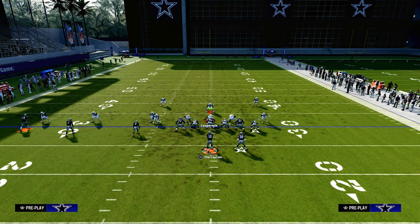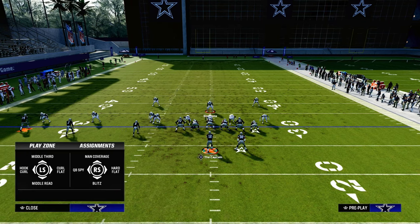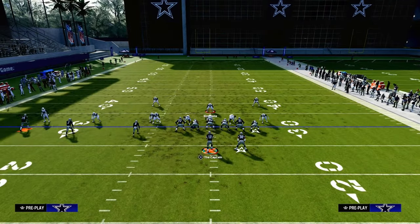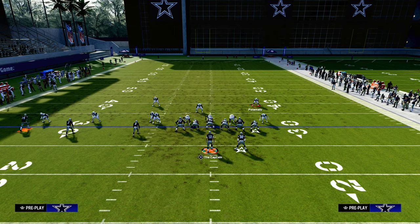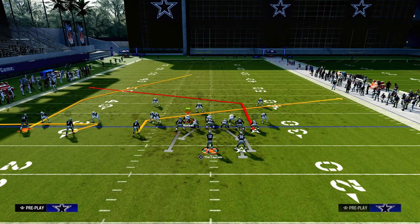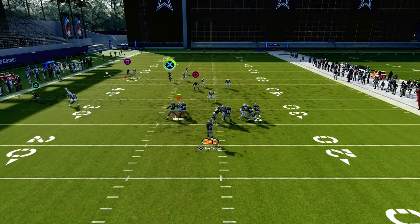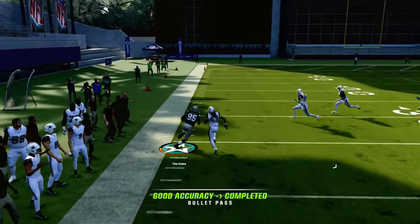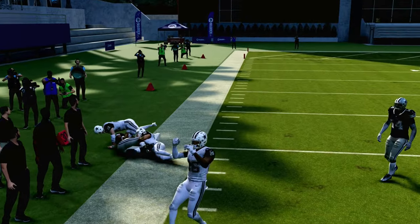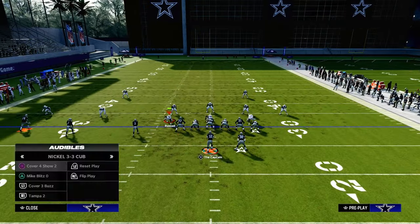Let's say your opponent decides to go to a cover one style of defense. It might look something like this — they have this guy on this guy, this guy here, and maybe this guy on a flat zone. You're going to have your zig against this, but they do have a hard flat, so just understand that. This is where this play becomes powerful: you have your slant, and you also have your tight end post that is going to be able to beat man coverage across the formation. That's how you're going to be able to attack cover zero, cover two, or cover one.